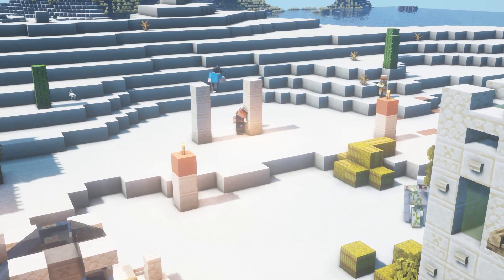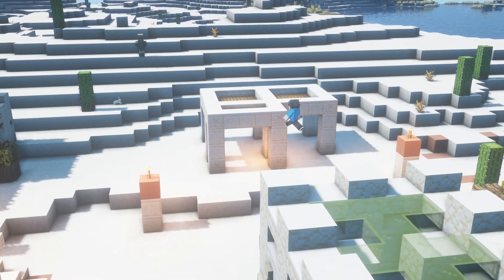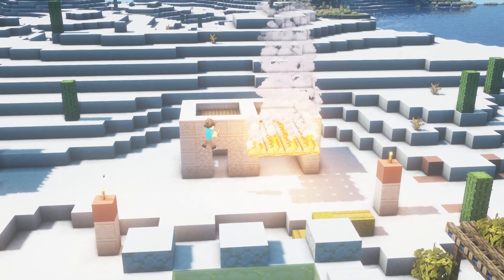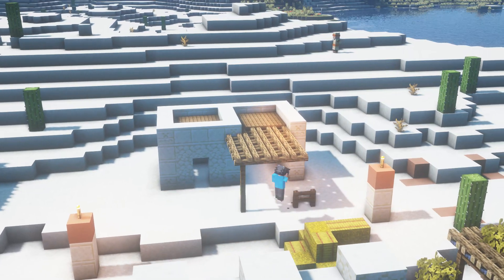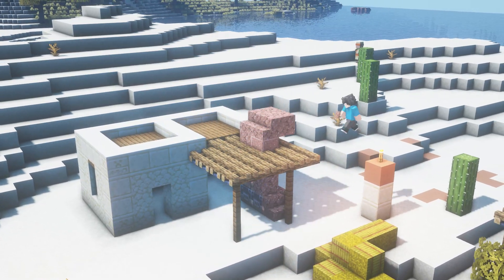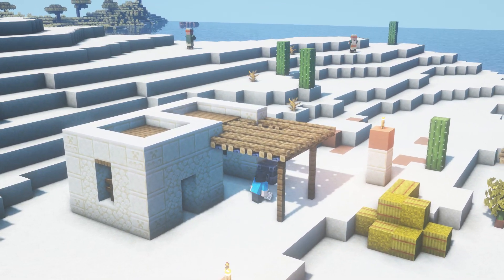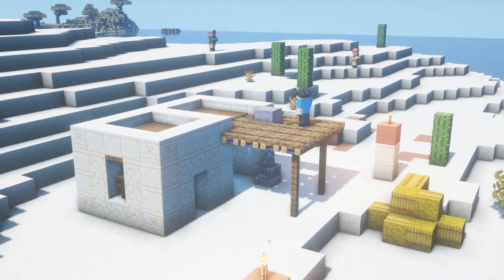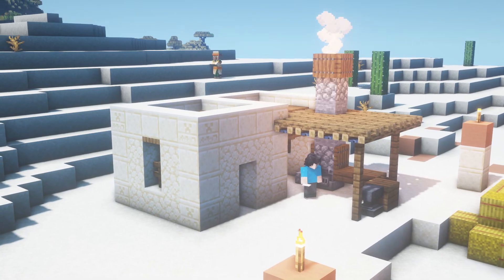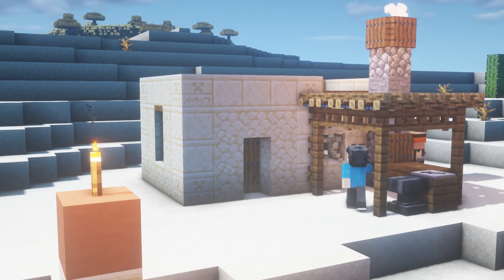Now I can get on to building the blacksmith. I cleared his complete house - it was so small and cramped, not enough space for him to work. I played around with the design, kept two five-by-five squares, then extended it out the side with a campfire overhang so he can work outside. It's hot weather so why wouldn't he want to work outside? I came up with a small chimney design with furnaces on top so he can use all his tools and furnaces outside, though he can work inside too.